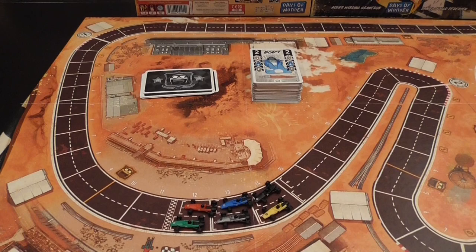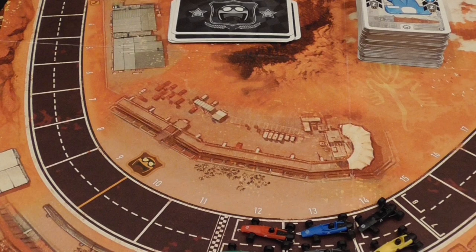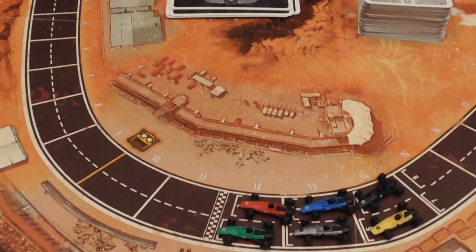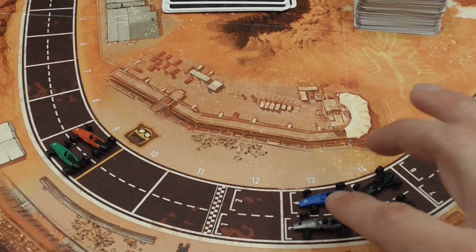The track is divided into spaces — these bands here — and each space has two spots. One spot is always closer to a thicker edge of the race track, and that is called the race line. When two cars are in the same space in different spots, the one closest to the race line counts as being ahead.